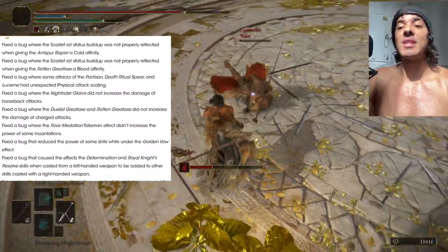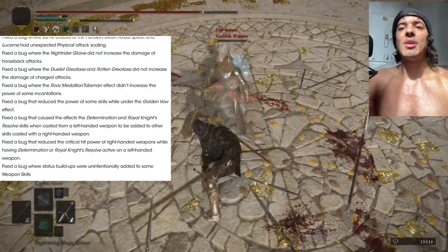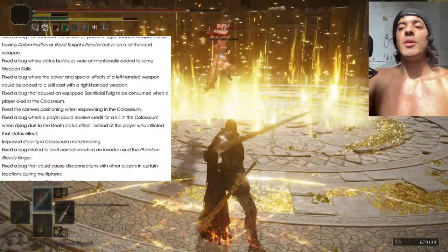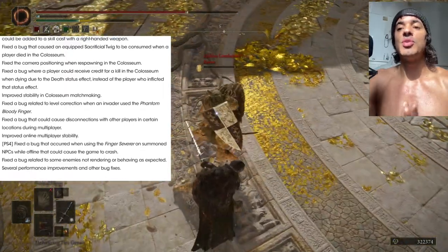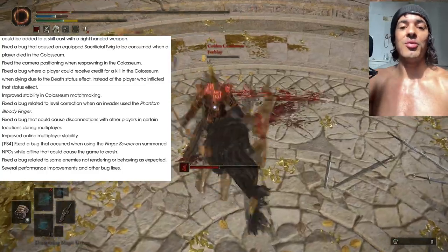We have a bunch of little bug fixes — some affinities that were not working properly, some attack fixes, some damage on horseback attacks. Nothing too crazy. On the glitch side of things, some connection issues got patched, and the usage of the phantom bloody finger also seems to be a bit more adjusted to the location of the host.